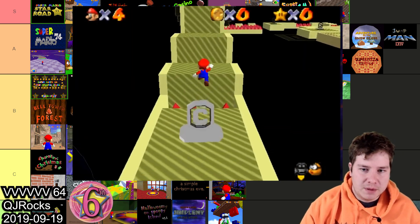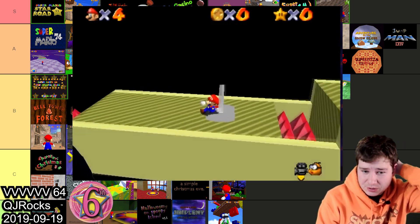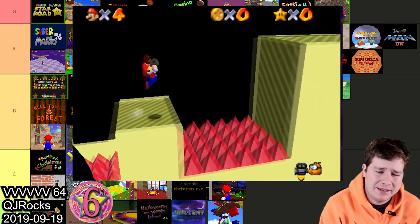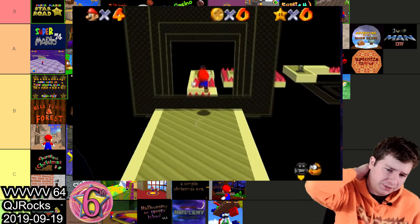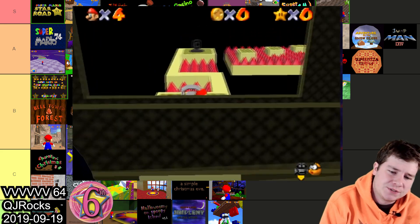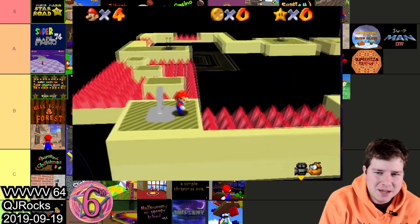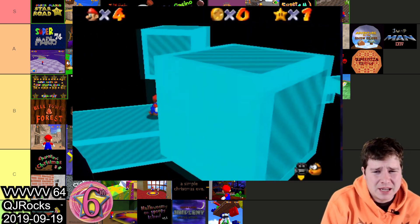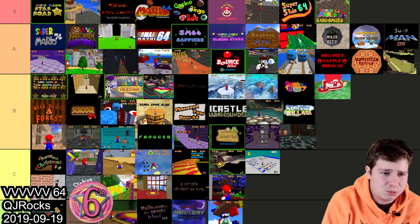VVVVV64 made by QG Rocks — I've actually played through the original VVVVV. This game didn't have the gravity-flipping mechanic but it had the textures and the checkpoints down pretty much perfectly. It was a good difficulty, and this competition had some pretty good hacks. I think the mechanics are good enough to throw this one in A — it was just really cool overall.